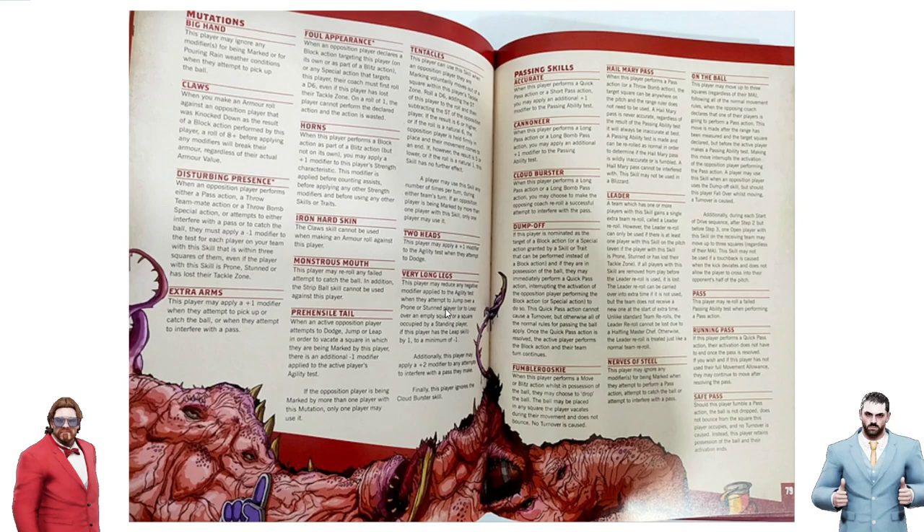I wonder what that roll is going to be — arguably it should be easier than a leap, and I assume a leap is still going to be an agility test. It effectively always has to be a 2+. Maybe if it's harder than a leap, would you ever try it unless you had to? And maybe leap players could get a plus two, so leap players can jump over players no problem. Who knows? But definitely everybody will be able to jump over prone or stunned players.